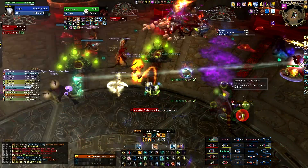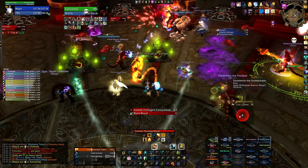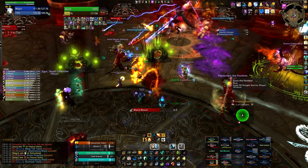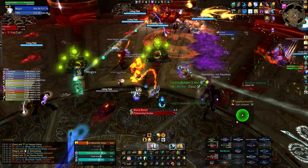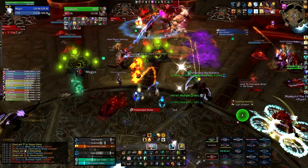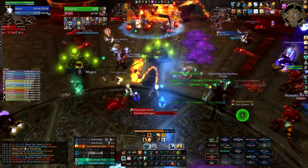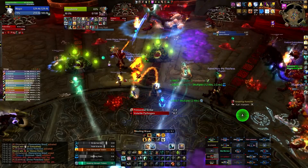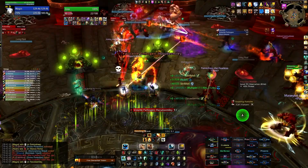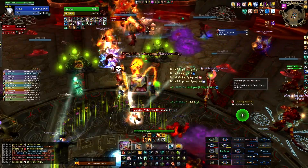If you choose to use 3 tanks, do the same thing as with 2 tanks except that on the 3rd, 6th, 9th, and so on Viscous Horror, have Tank C pick that one up. So Tank B gets 1 and 2, Tank C gets 3, Tank A gets 4 and 5, Tank C gets 6, and so on. Tank C never taunts the boss with this strategy but should still attack the boss whenever not tanking a Viscous Horror, to deal extra damage via the Black Blood debuff.